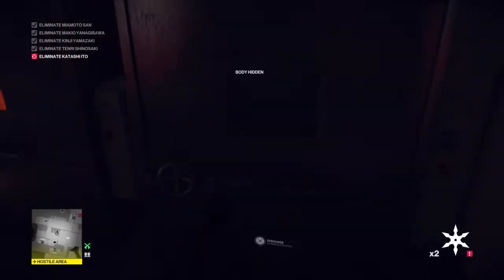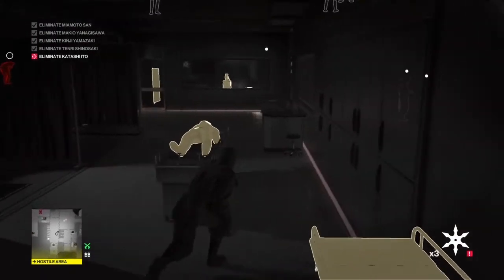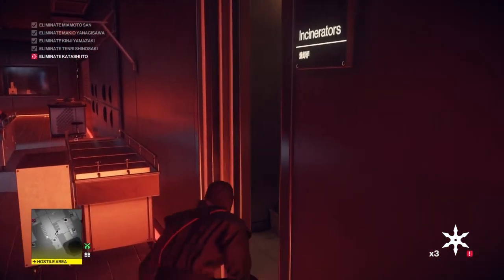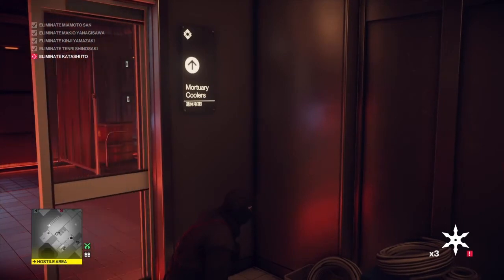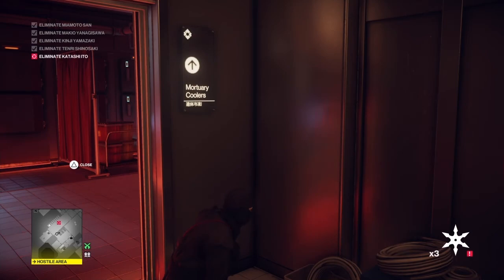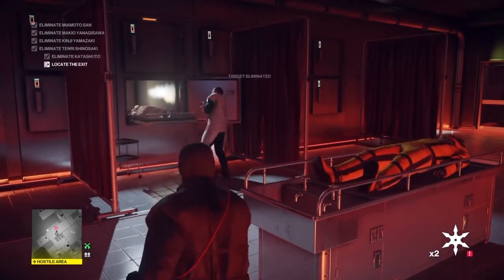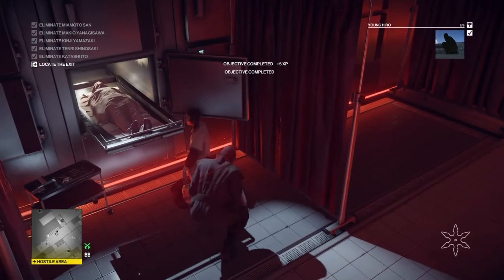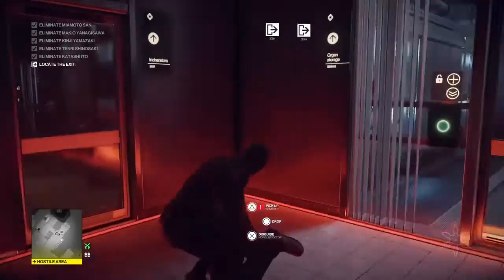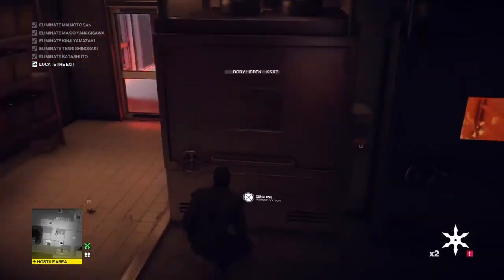With that guy safely tucked away, we retrieve our shuriken and plug ourselves back behind the door. We just have a good look around to make sure nothing is left lying around. We wait for the neurochip remote mortician to return — and here he comes now. As soon as he's back in position with his back to us we break cover, target him with our shuriken, and take him out. That will get us the Young Hiro challenge. All we've got left to do is stash his body in the furnace as well and retrieve our shuriken.